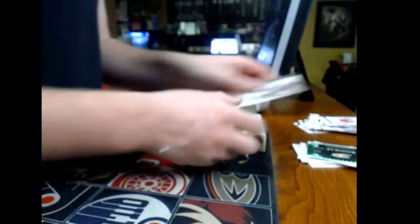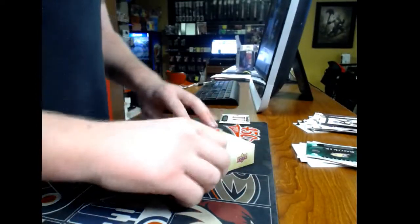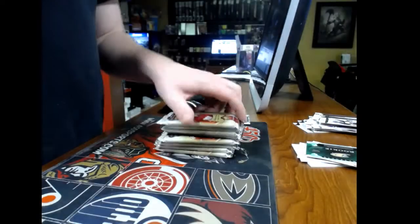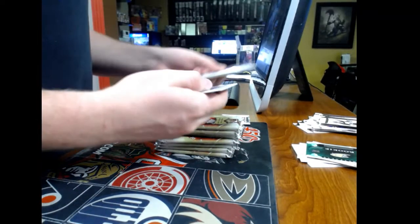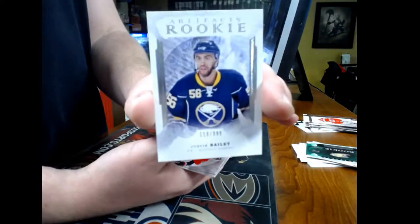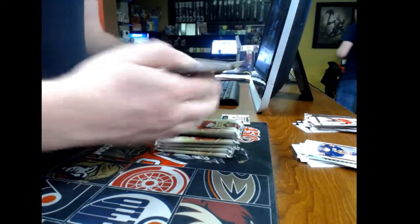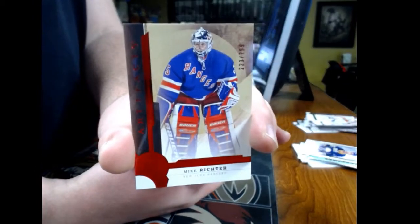That's it for box number one. Box number two — we're gonna start this right away. Pack number one: we have the artifact rookie for the Buffalo Sabres, Justin Bailey. Pack number two: base card number 2/299, New York Rangers — Mike Richter.